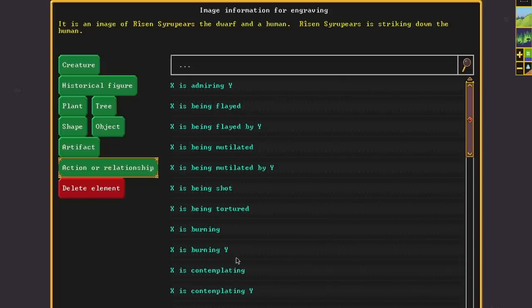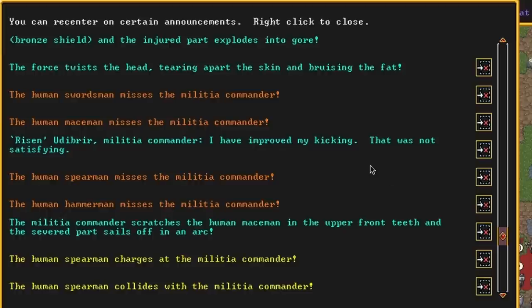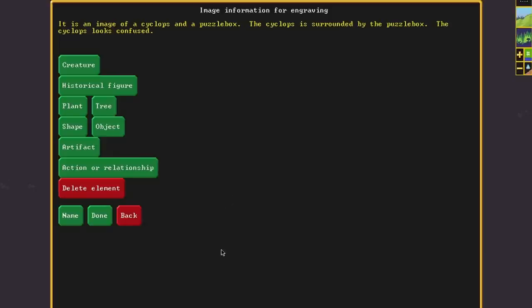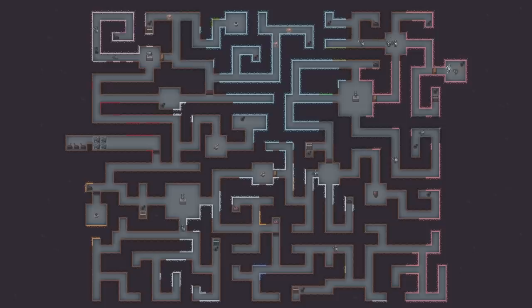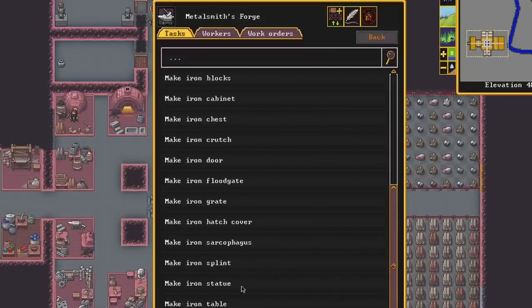In the battle room, it was an image of Risen striking down a human and contemplating, showcasing her unsatisfactory improvement on the battlefield, and in the labyrinth room, it was an image of a confused cyclops surrounded by a puzzle box, because I had trapped a cyclops in a puzzle. Into these exhibits, I also placed statues of figures relevant to the history of that room.